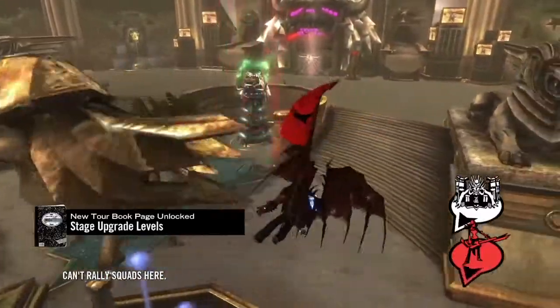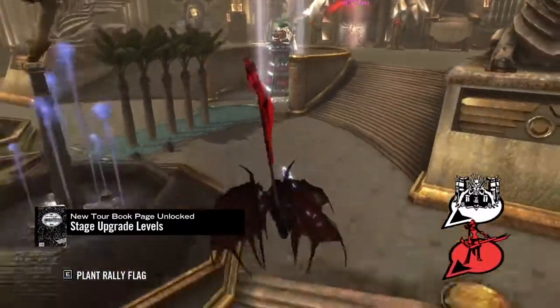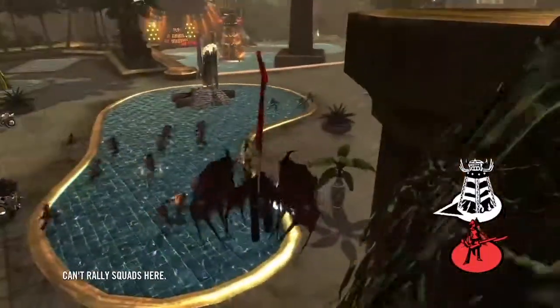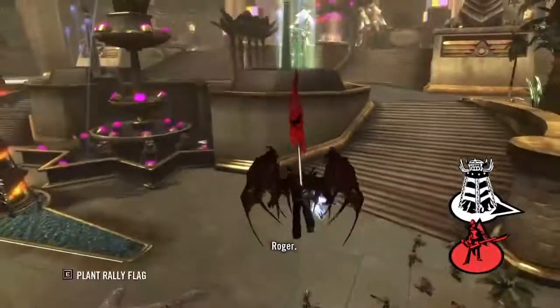Once you've gotten all three towers in the middle, you'll want to take down his tower. If he doesn't have any resources, he won't be able to summon any of his stronger units, and you can pretty much stun-roll him after that.